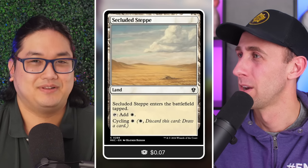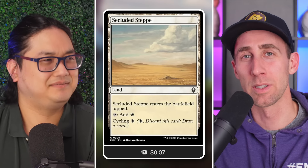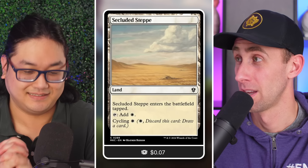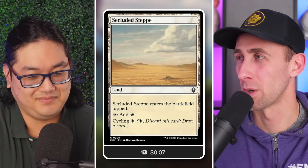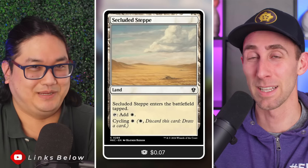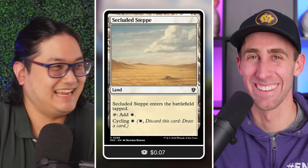We're really hoping to get back to Amonkhet sometime soon for more cycling cards. There've been like three different sets with cycling — Odyssey or Onslaught had it too. Wizards, go do that. We'd especially love more lands with cycling on them — cycling one even, why not?